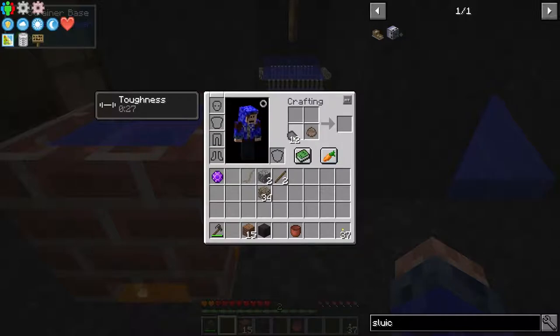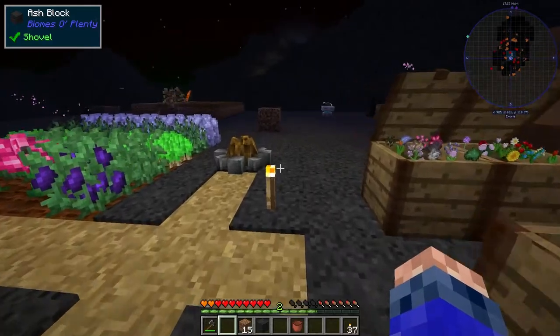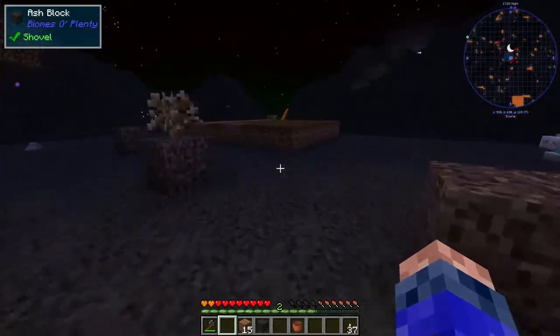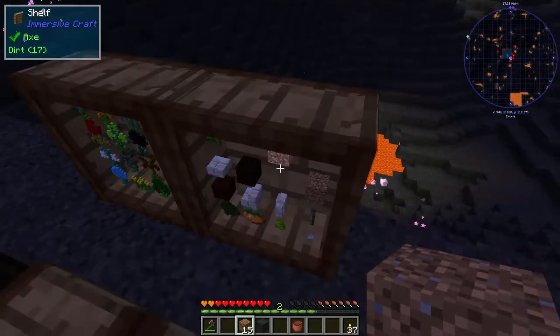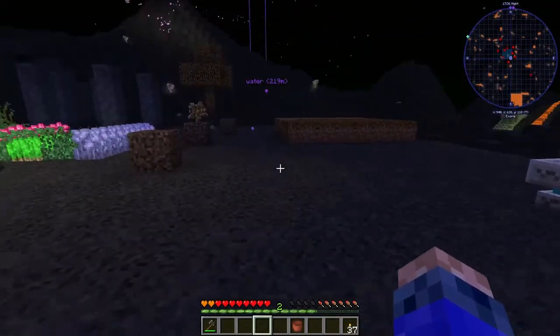I really hope that we only need four cobblestone and not 64. Let's start shift-clicking through this stuff — put this gate away first and we'll throw that ash block away, it's useless to us.